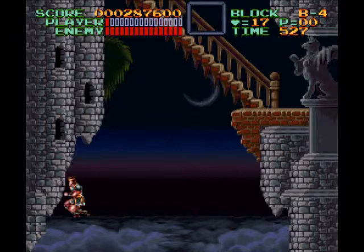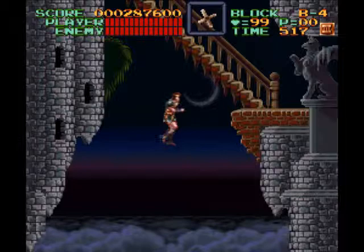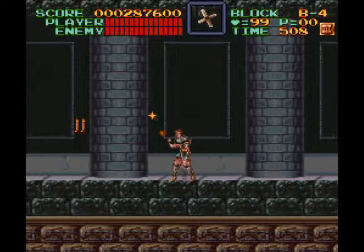Look — an invisible platform! It's raining food and hearts. Boomerang, double, and triple. That is the ultimate cheese. Got another food item there. Full health — I'm gonna take on good old Count Drac.